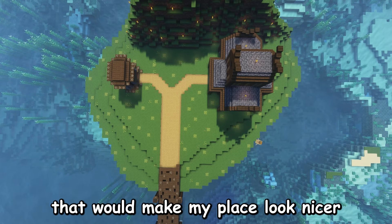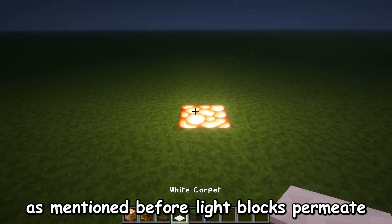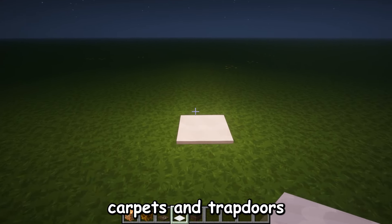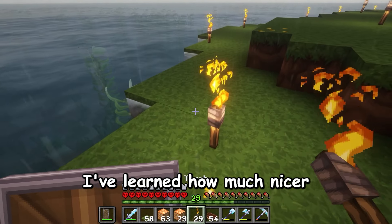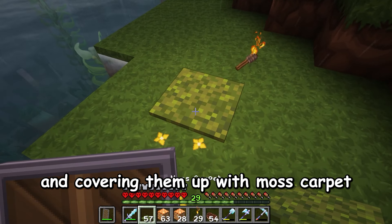I finally got started on one of the main things that would make my place look nicer, and that's hiding the torches. As mentioned before, light blocks permeate through thin blocks like carpets and trapdoors. I've learned how much nicer and more natural you can make your land look by replacing torches with light blocks and covering them up with moss carpet.